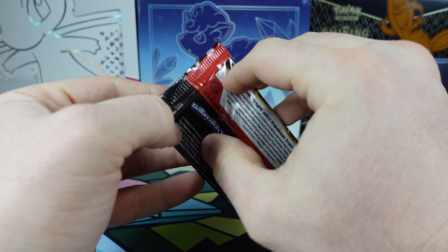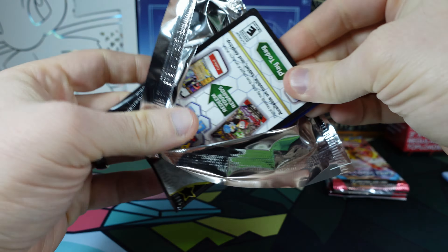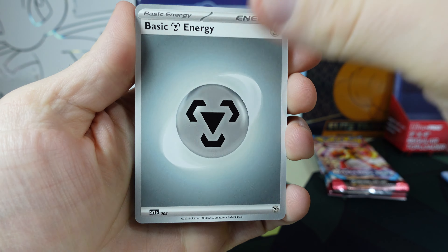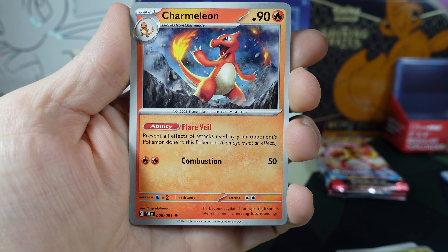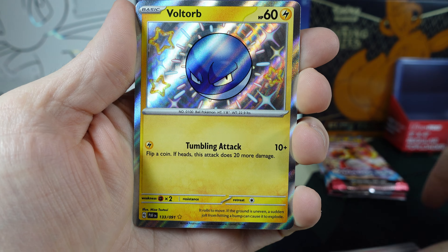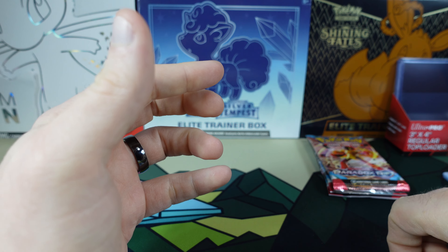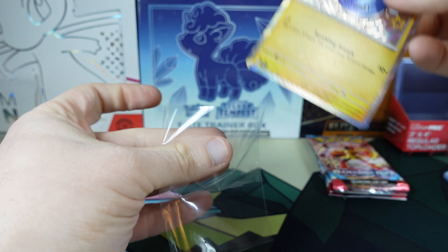Last Paldean Fates for today. We got that Basic Energy, Fampi, the Dene, Noibat, Jimmy Joe, Charmeleon, Technical Machine Crisis Punch, Graplocked. The Voltorb Baby Shiny. The Scrafty Reverse Holo and the Cyclozar. Not too bad — we got a lot of hits today. Let's sleeve this Voltorb up.